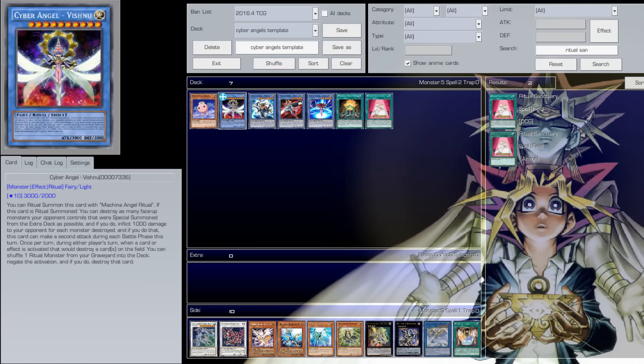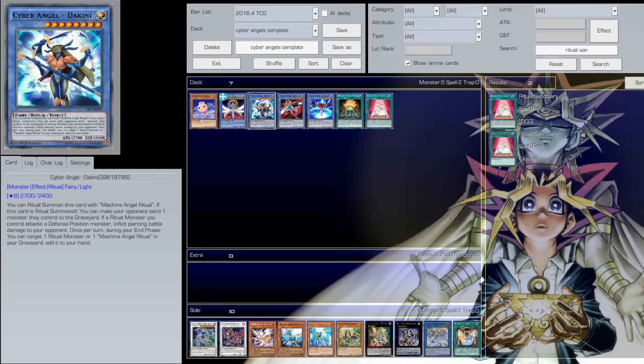Sorry to burst your bubble, but this card is not a tower — it's nowhere comparable to a tower. Towers is completely broken. On a scale of 1 to 10 for brokenness, I will say Vishnu is a good card, but not that level.